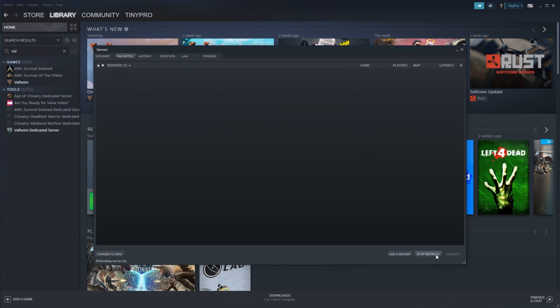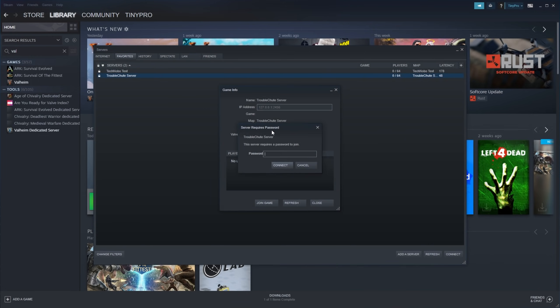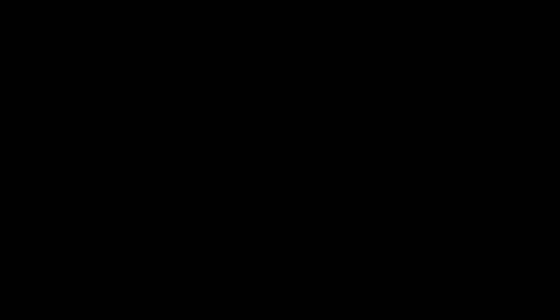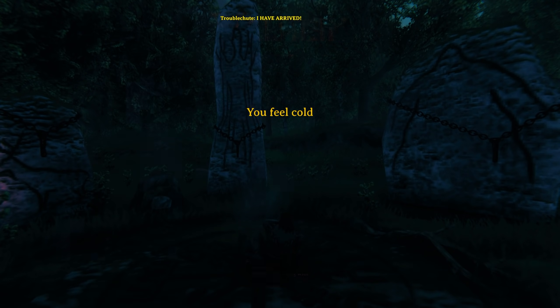If you're seeing an issue where you're getting nothing back, simply add one to the port — try 2457 — and try again. Now you should see your own server. Simply click Add Selected Game to Favorites and you should see it appear on the favorites list. Click Refresh and you'll see it here — Troubleshoot Server. Upon double-clicking on it, enter the password, hit Enter, and we'll connect to it. Eventually you'll be able to click Start, and we'll be prompted for the password again. Entering it and hitting Enter, we're now connecting to our own server and we'll be able to play on it.